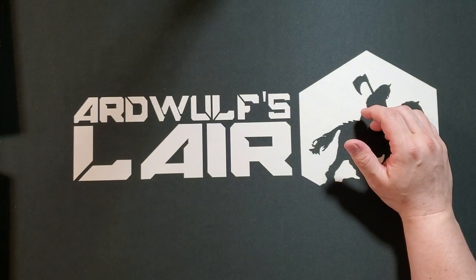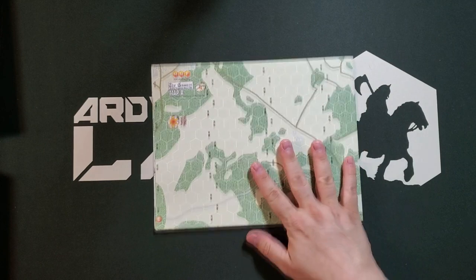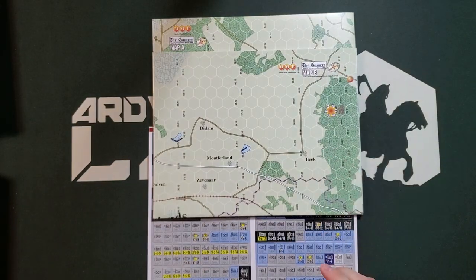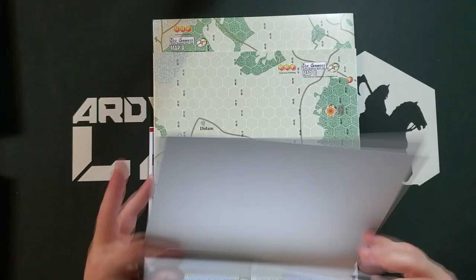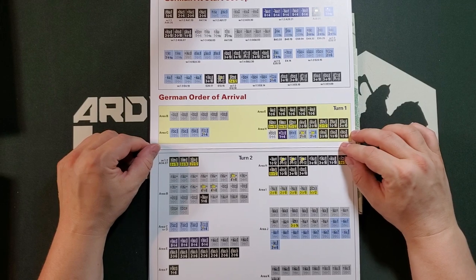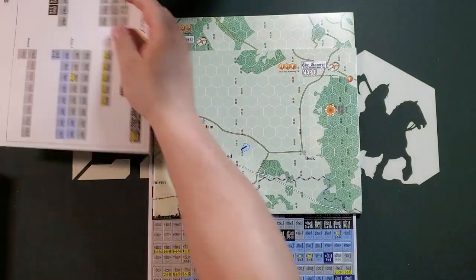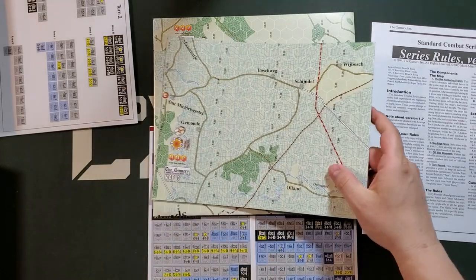As I try to extract it from the box, we have map A and countersheet one. We have a map B, and then we have a setup card. This is an 11 by 17 on quite thick, player-aid-type paper. This gives us the German at-start setup and order of arrival, which is rather nice. Here's the series rules — we'll look at that in a minute. Here's a third map.